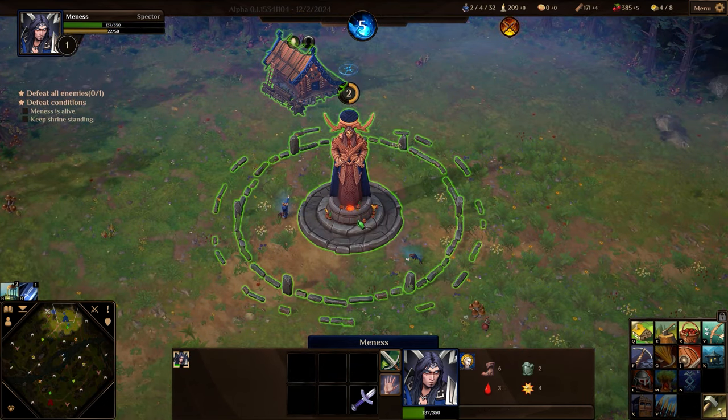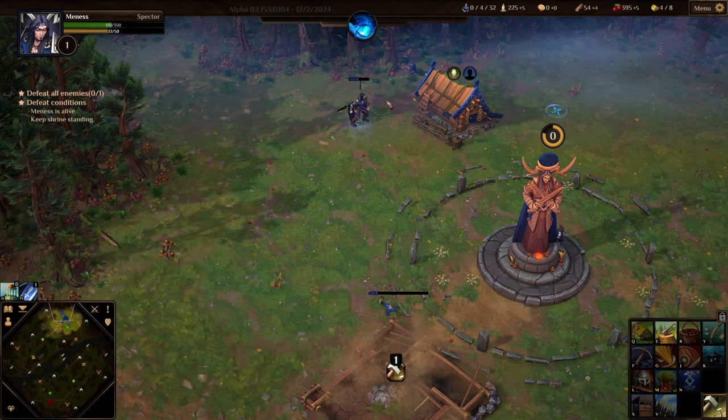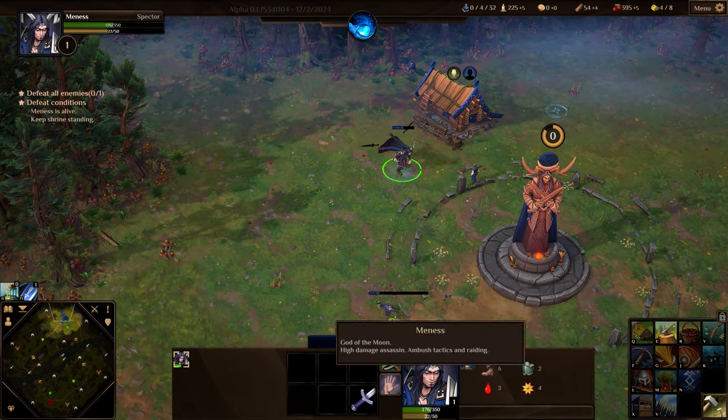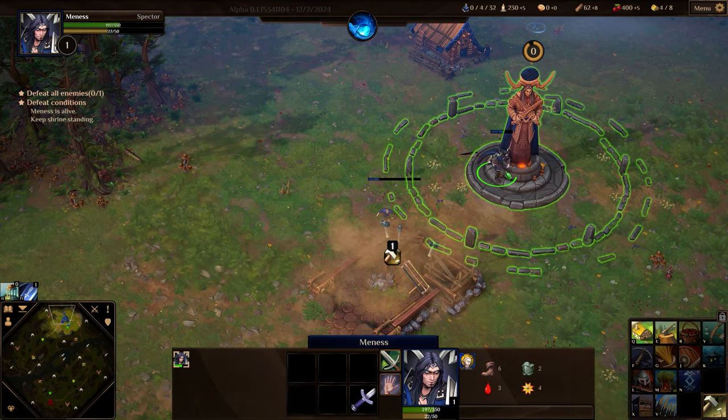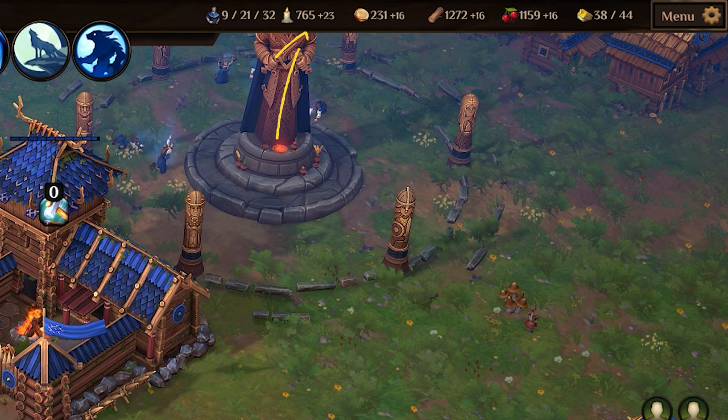Villagers are your builders, workers, and worshipers, meaning they both construct and man your resource gathering buildings while they can stay at the shrine, your HQ building, and generate more fate for you. Fate being the additional resource necessary for using abilities, upgrades, and recruiting mythical creatures.